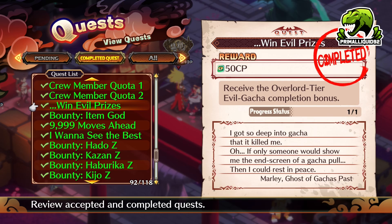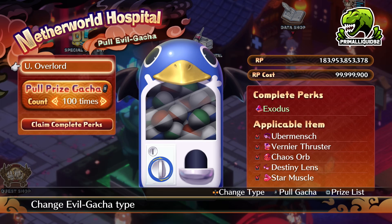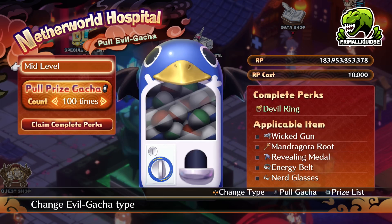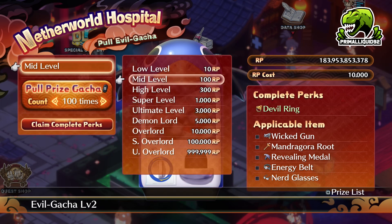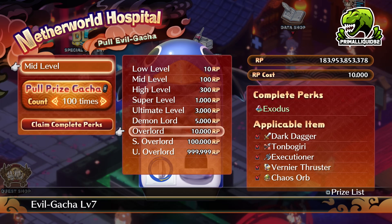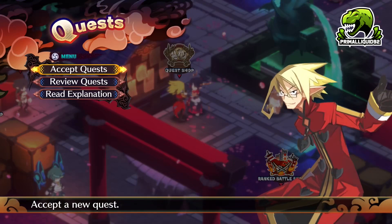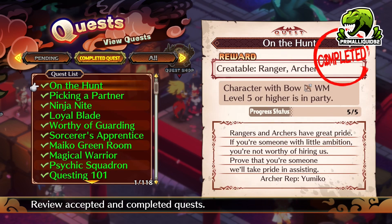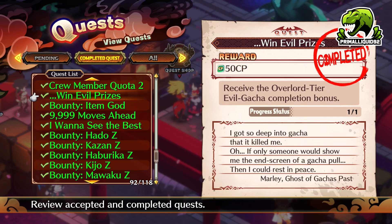The first quest is receiving the Overlord Tier Evil Gotcha Completion Bonus. This is beyond ridiculously easy. All you need to do is go through each tier, use the gotcha, and then claim the complete perks. Once you claim that, you will eventually move on to the next one. Before you unlock Carnage, you can get up to Overlord. Simply keep going through unlocking them as you go. If you want to know how to farm RP in infinite amounts, check down below in the description for the Disgaea 7 playlist. That one is by far the easiest to get, and you'll probably have it as soon as you unlock the quest.